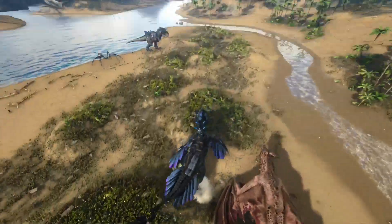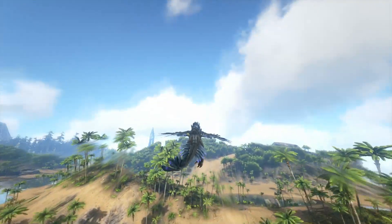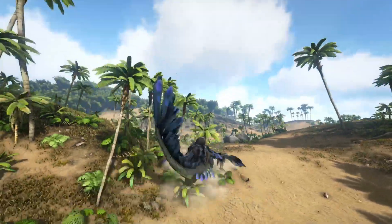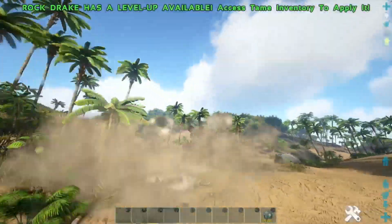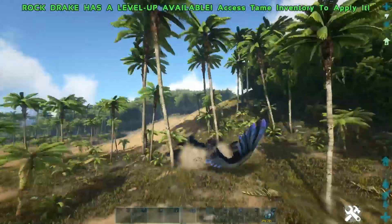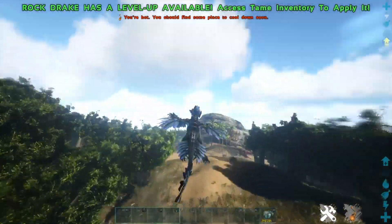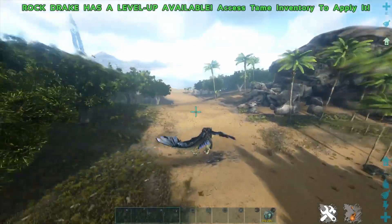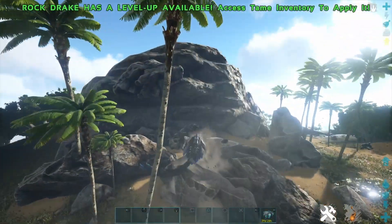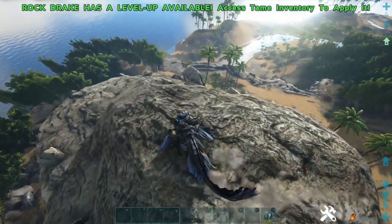Number 2 is the Rock Drake. It would probably be better if I were on Aberration. But this thing is amazing. You can do pounces or dives and you can glide with it. It's super fun to ride around on. You can climb up surfaces as well. You can also have a tech saddle which makes it way better.